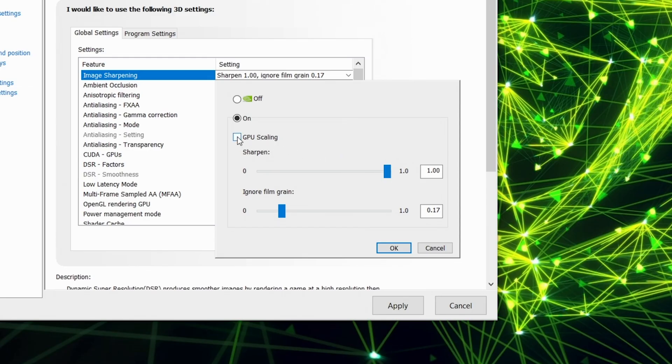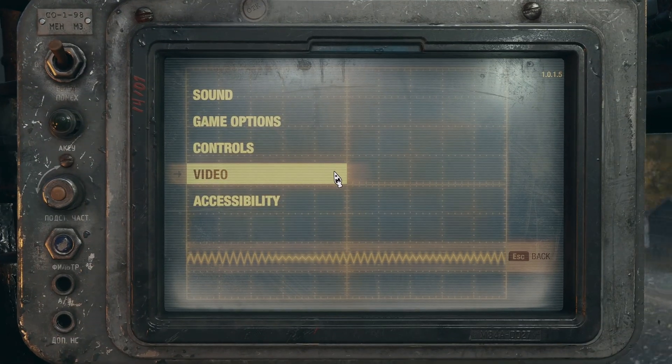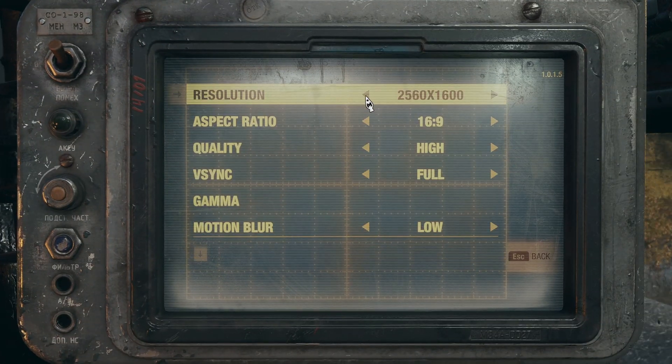For a performance boost, you can select the GPU upscaling checkbox to render at a lower resolution and use the GPU to upscale to the native resolution of your display. To activate this in your game, select the resolution in your game settings and the GPU will automatically take care of the upscale.